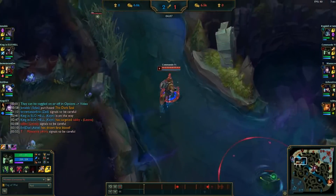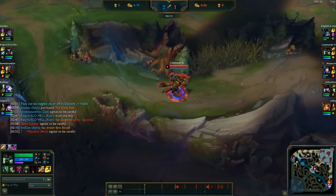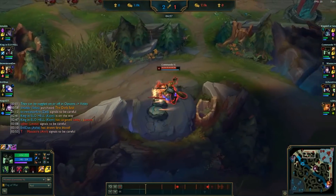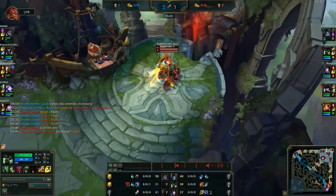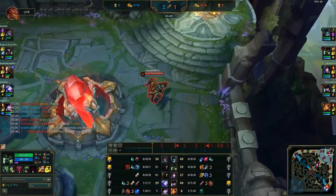Warwick has a lot of built-in sustain in his kit, which means he can keep on jungling forever. After clearing out the enemy jungler's top side jungle, we go back to clear our Krugs and Raptors, then recall to buy a Tiamat to help speed up Warwick's slow jungle clears.